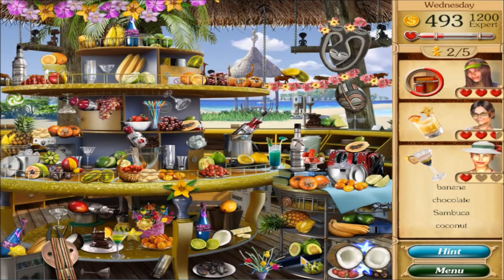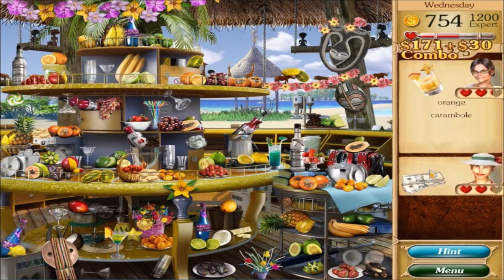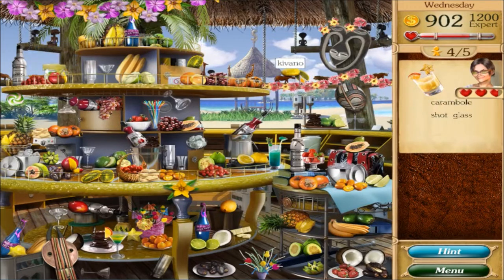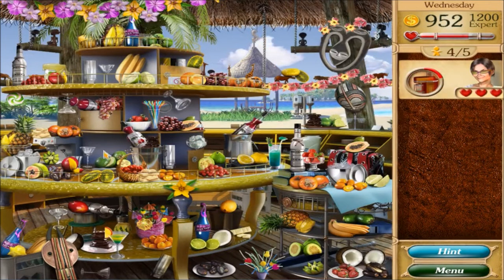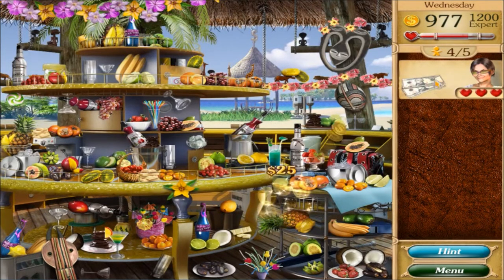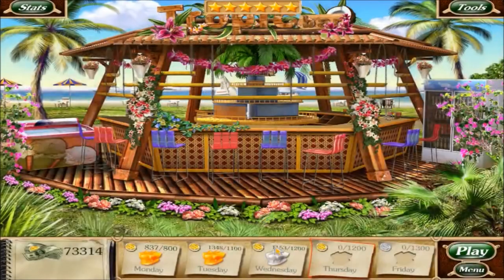Need sambuca, coconut, banana, chocolate. Orange, kambula - that weird fruit - nope, it was a star fruit. Shot glass - where are you? See so many glasses but no shot glasses. Right there - drain. Any money lying around? A few bucks would be great. Any dollar signs? There's a coin. So close.